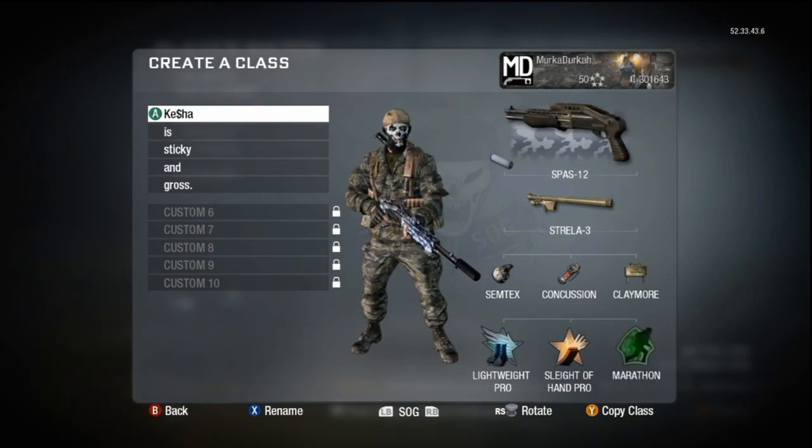This is pretty much a class that stays in my lineup because I really enjoy it — I really recommend it. Semtex is pretty much a given; I don't like the frag, I don't like having to cook it. You can put the Semtex back in your pocket. Concussion — you can throw it a lot faster. Claymore is just far and away the best equipment. Lightweight, Sleight of Hand, Marathon — I don't have Marathon Pro because I don't play Capture the Flag.